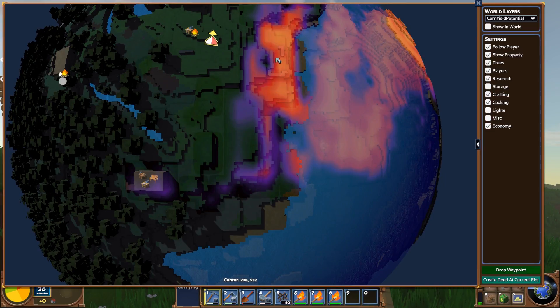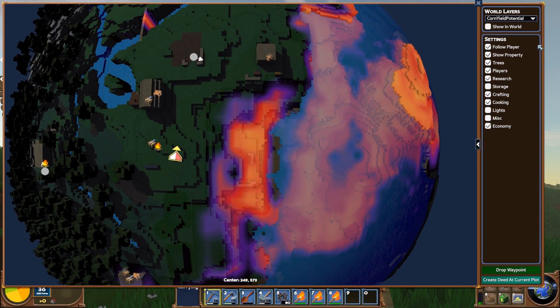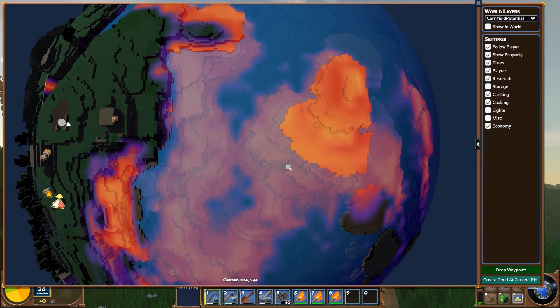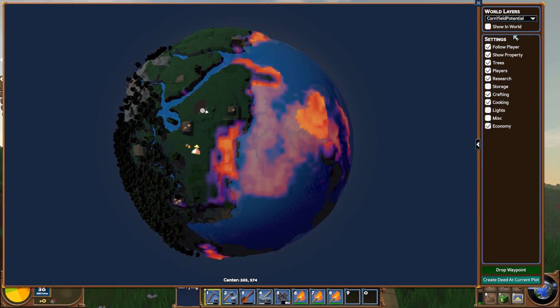It turns out that this other part of our world is better for corn, and that's why we started a second farm down here. This is the very best part of this. Let's go back to fertile land - check that out, you could plant corn like a boss on this little island. Interesting. Let's do a little zoom out. This is the single best part of this.